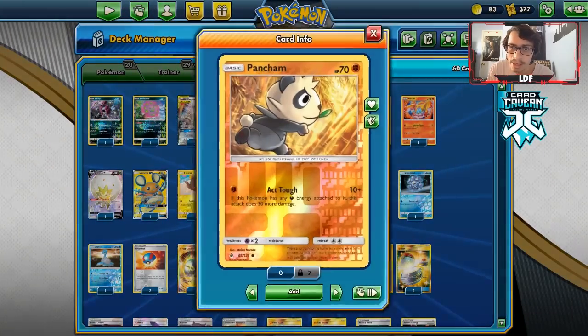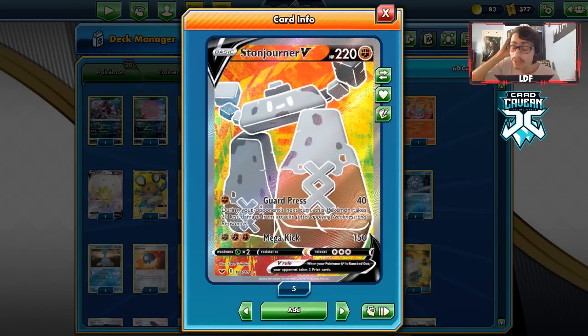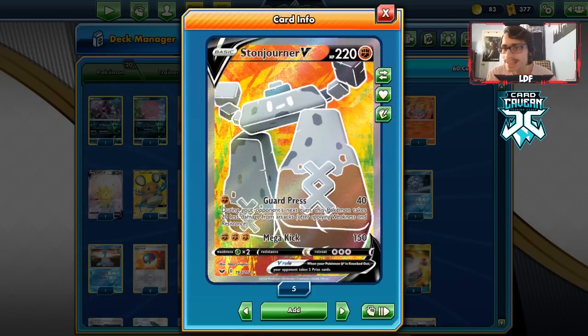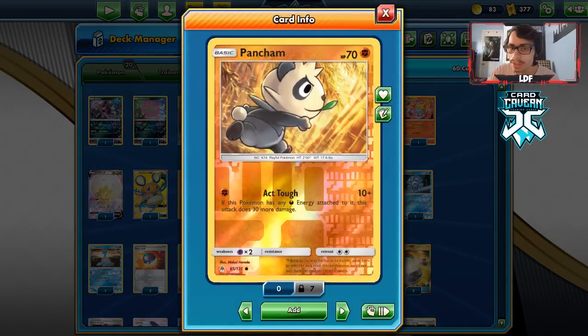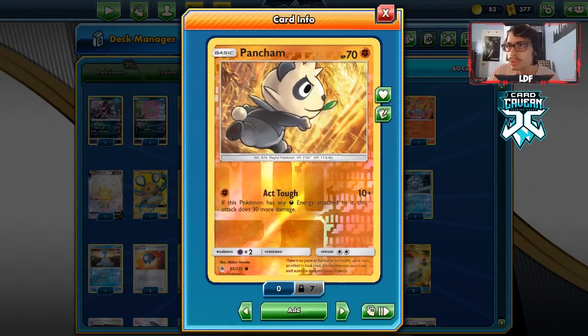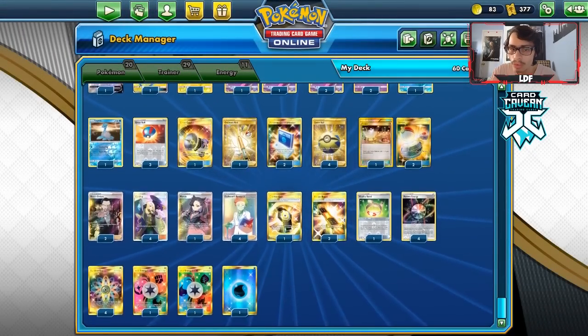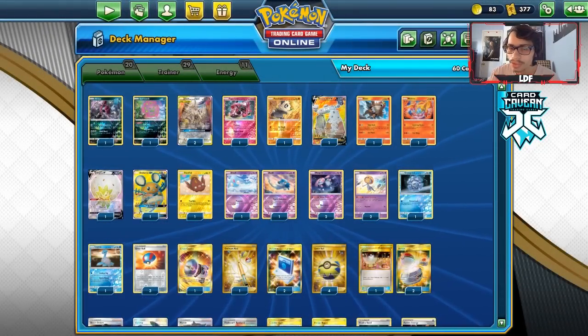We have Stonjourner and Pancham. Stonjourner is chosen because it's really bulky — lots of HP and Guard Press. Thanks to Alter Creation, we'll be one-shotting Pikarom, so that's why we play Stonjourner. Plus it gets extra effective HP from Guard Press, giving you a 240 HP attacker against Pikachu that can one-shot for a single energy. Then the Pancham can use Act Tough for a single Rainbow — it does 40 if it has a dark energy, so you put on a unit energy, rainbow, or roar energy, and it one-shots a Pikachu. That's why we have these for the Lightning matchup.